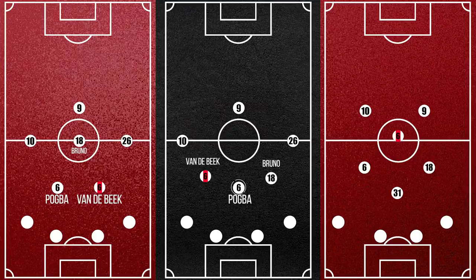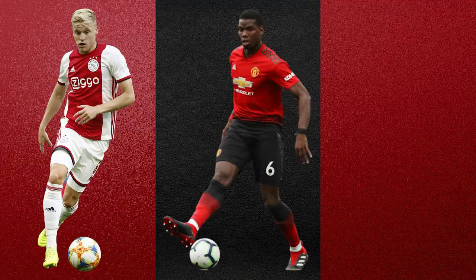Perhaps the 4-4-2 diamond can be ideal. Van de Beek could play at the tip so that on the occasions where Martial and Rashford push wide, he would be comfortable making the run into the created space. However, I think van de Beek will have to earn his spot, as there is a good chance he will not be a guaranteed starter, at least to begin with. Perhaps he is more of a long-term prospect, with Pogba entering the final phase of his contract soon.